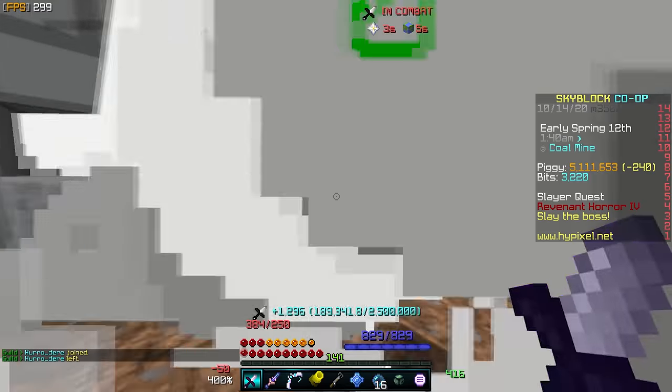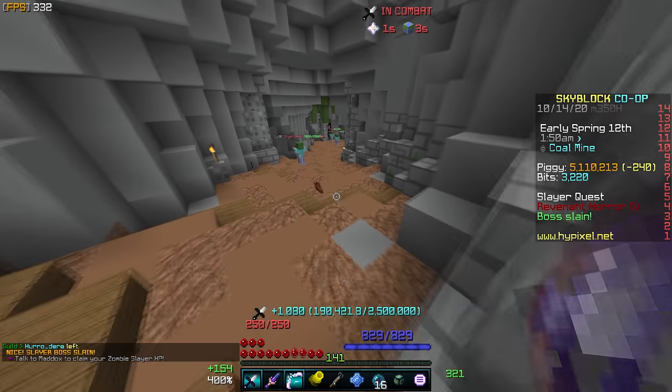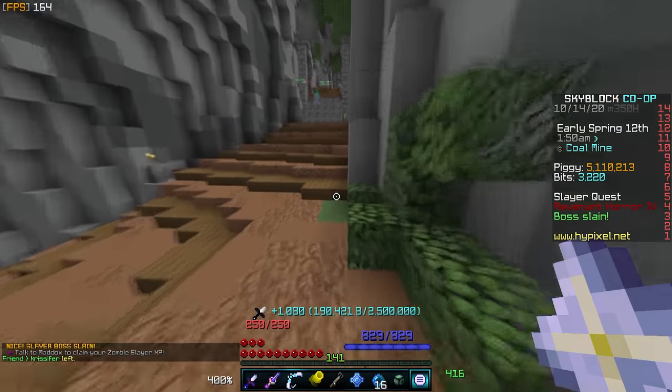Here we go, we're just going to spam. Stay away, bro — he does a lot of damage. Oh, we took him out! Look at that. So that guy wasn't too hard, but I think it's going to get significantly more difficult once we move on to something like the spiders and especially Sven Packmaster.